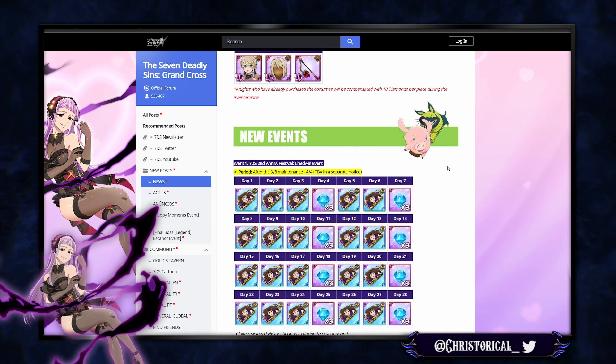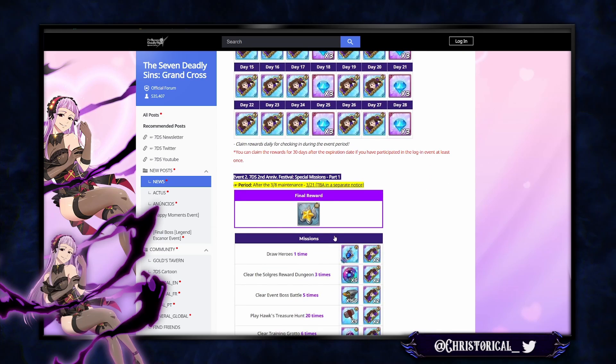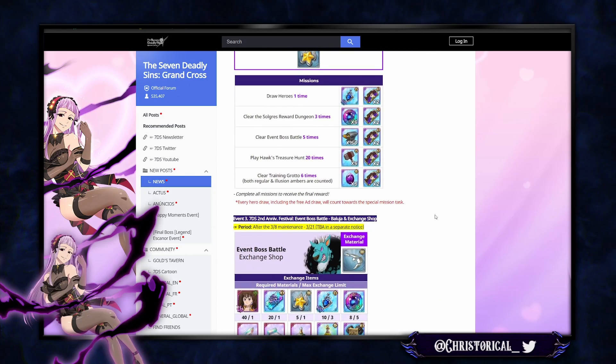New events: you get a Dian ticket a day, and it takes 10 tickets to do a multi. Climbing for 30 days gives a final reward including a great awakening token and another multi. So in total you get three free multis for Deanne — that's more than they've normally done. Very generous.